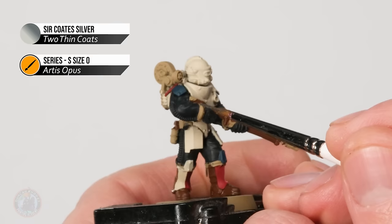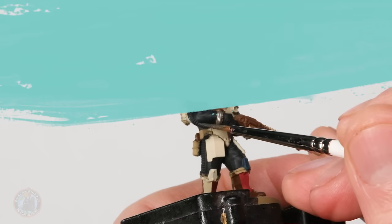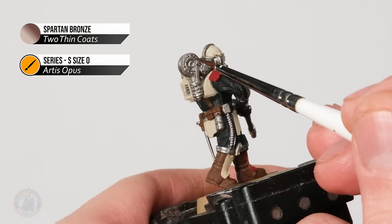With the browns done, it's time to move on to the silver. Using some Surcoat Silver, this is for all the technical equipment — seals on the armour, armoured cables, details on the rifle, everything like that. And finally, using some Spartan Bronze, I'm picking out a few fine details to break up the silver and highlight decorations — some details on the rifle including the base of the stock, but also looking for large areas of silver such as all the machinery, just picking out a few select details to add interest.